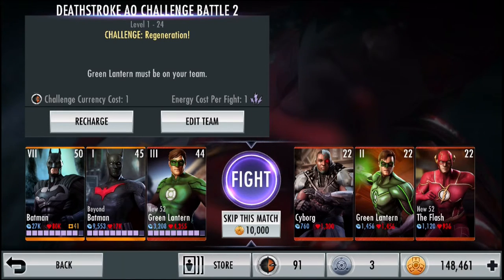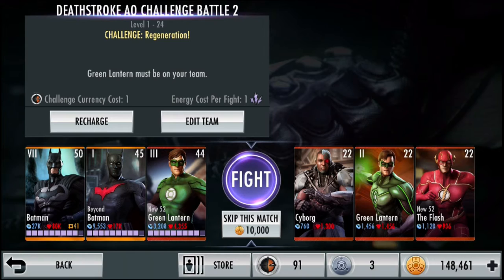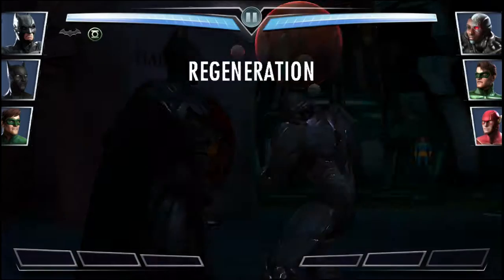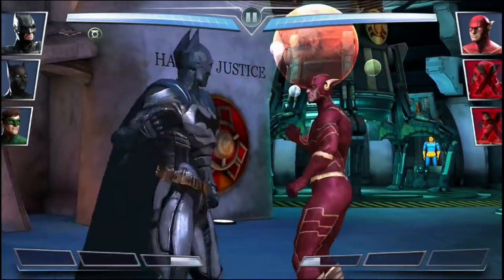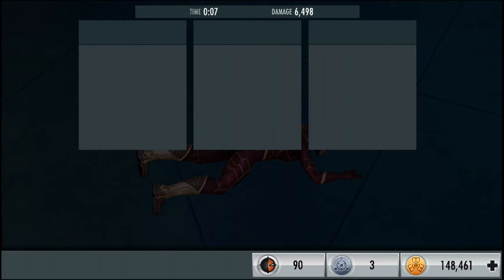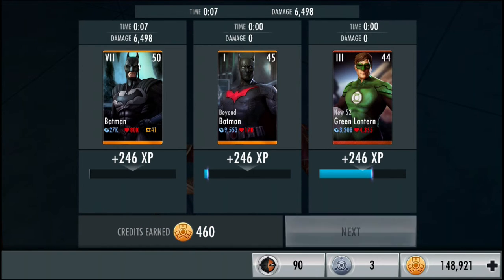The final fight folks is against level 22's Cyborg, Green Lantern, and New 52 Flash, and it has a random challenge of Regeneration on. Costs 10,000 credits to skip so let's do it. Down goes Cyborg, down goes Green Lantern, and down goes Flash. For the final fight in the tower it gives us 460 credits, but we already got the random credit bonus earlier in the challenge tower so that's nice.